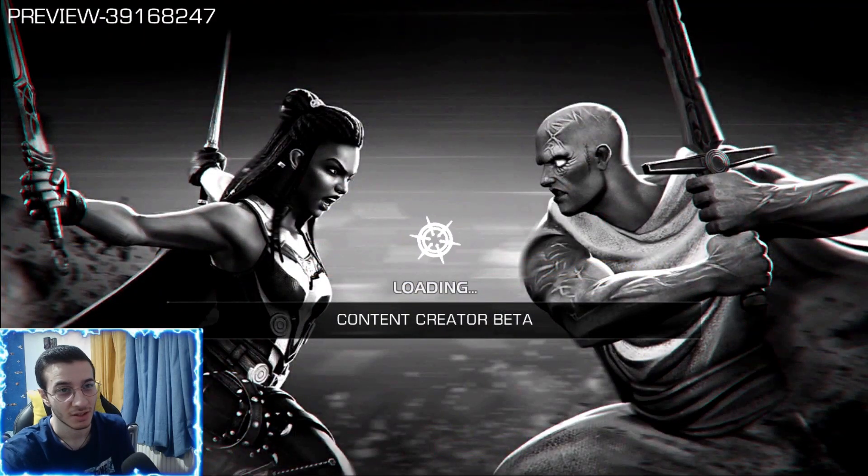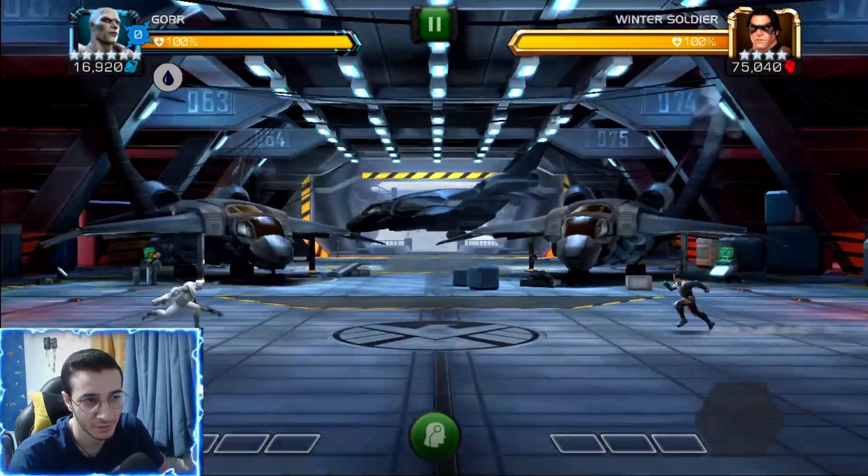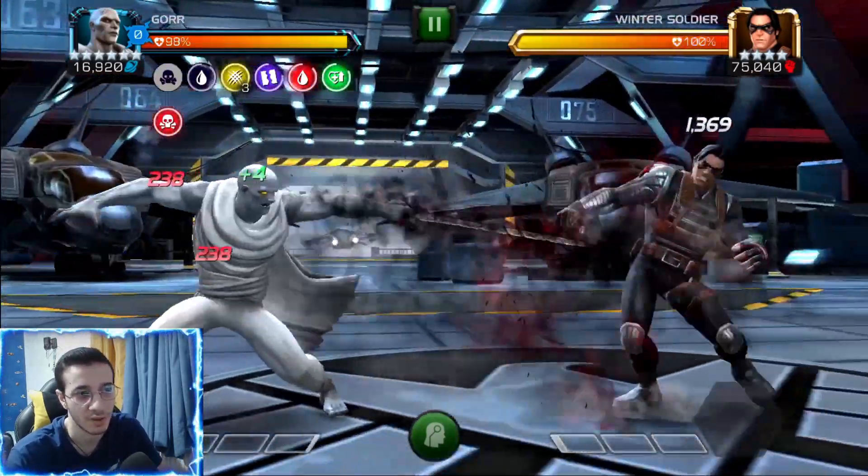What is up guys, welcome back to another video. Today we are in the content creator beta and we're going to test out the six-star version of Gore. We got him as a six-star rank two with suicides and max six.